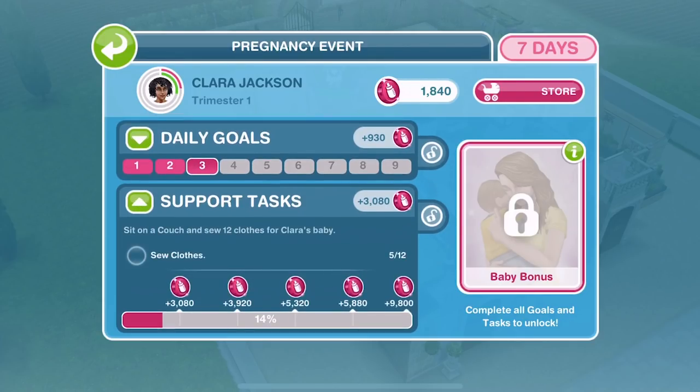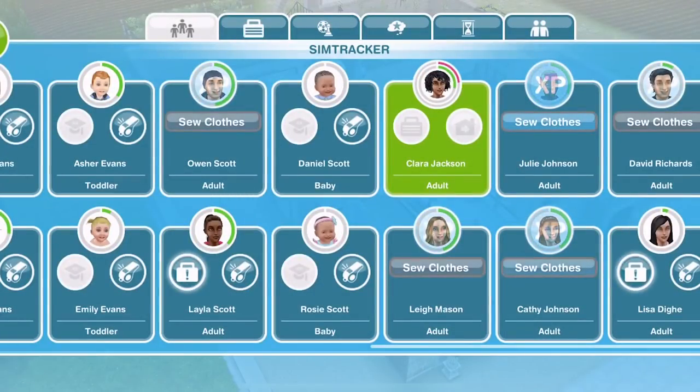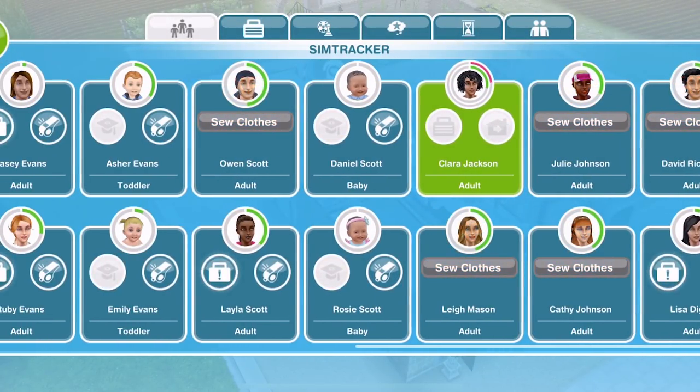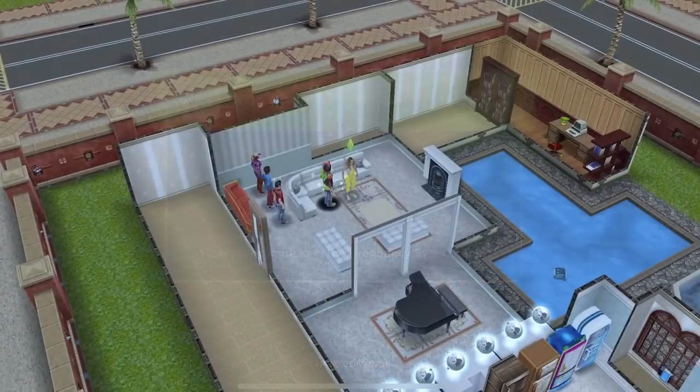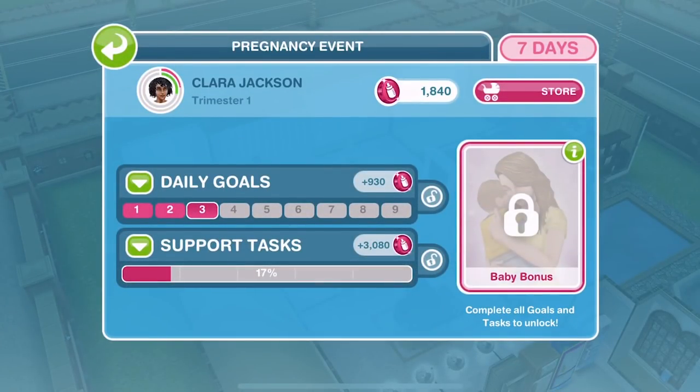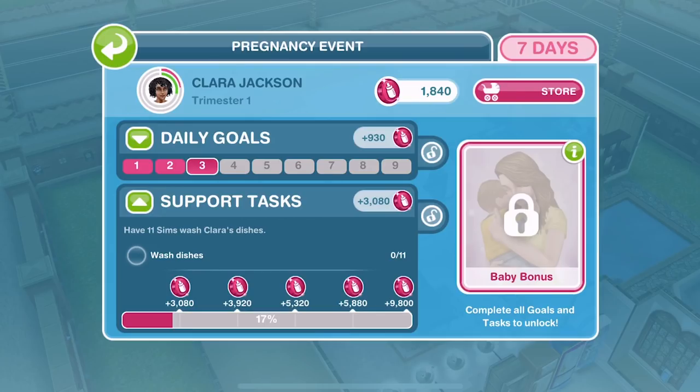So we have daily goals and support tasks. In our last video we left off with 12 Sims sewing clothes. I have a feeling they have all finished - and yeah, they have all finished that. So let's go ahead and sort that out first before we look at the daily goals for Clara, our pregnant Sim. That's task complete, they finished sewing clothes. Let's see what the support task is next.